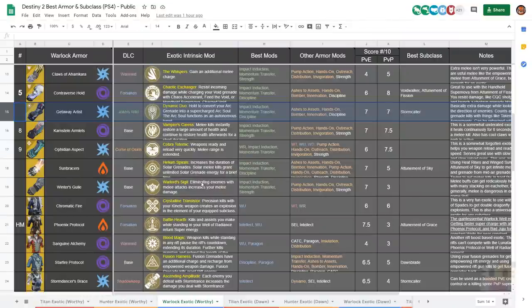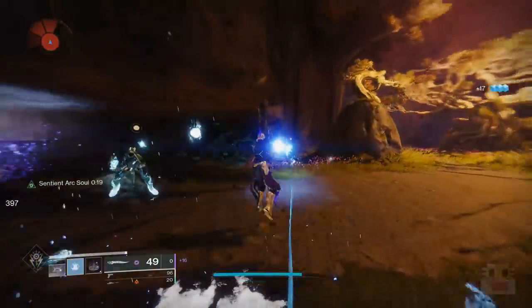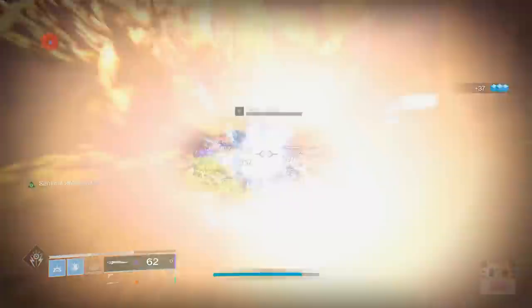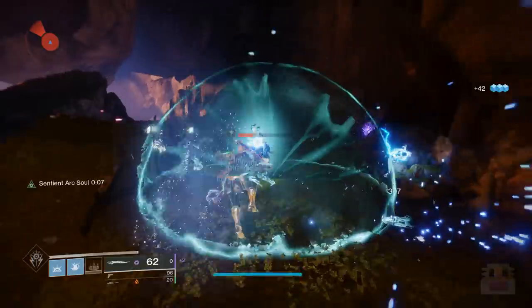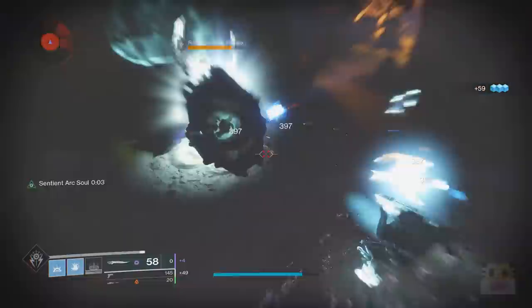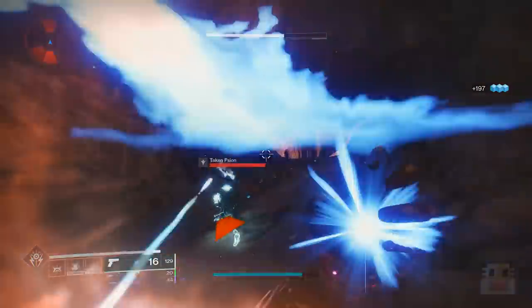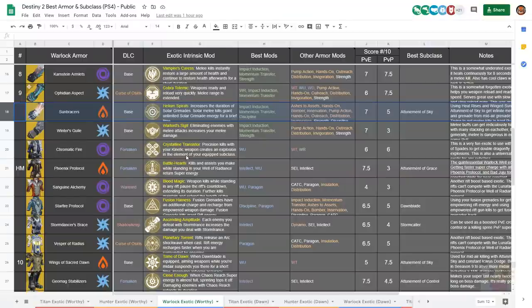Getaway Artist almost made the top 10 — definitely a very functional and fun exotic. It changes your grenade into an Arc Soul on your shoulder, and it's a much better version: a Sentient Arc Soul that shoots a lot faster with a lot more damage. It can really help in a lot of engagements in both PvE and PvP, people get scared by it all the time. It can also be refreshed — the Sentient version — by a rift. It even counts as grenade kills, so for bounties and for armaments like Taken Armament, Hive Armament, or Fallen Armament, it gives you heavy ammo.